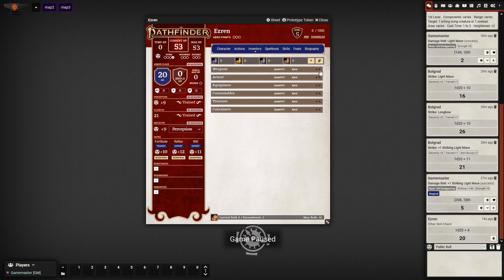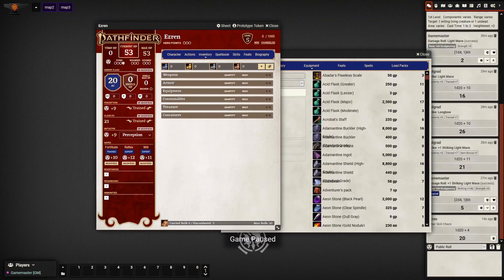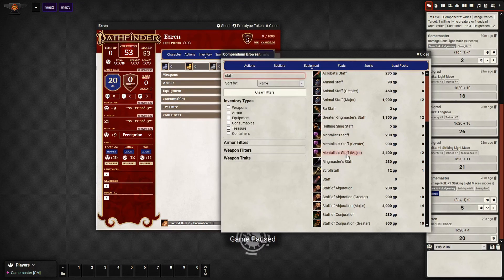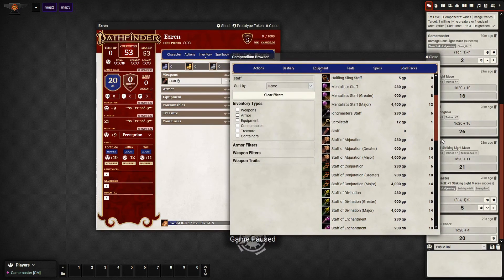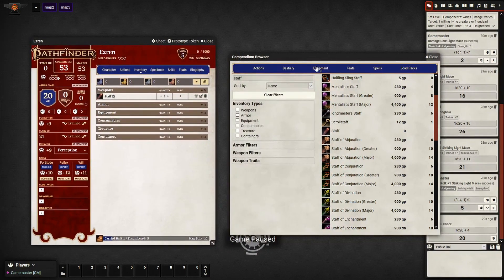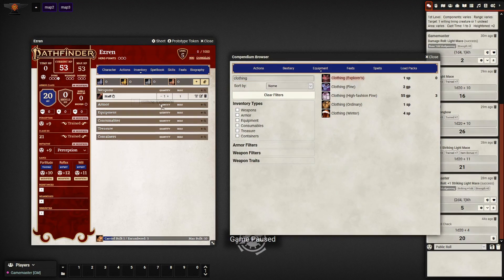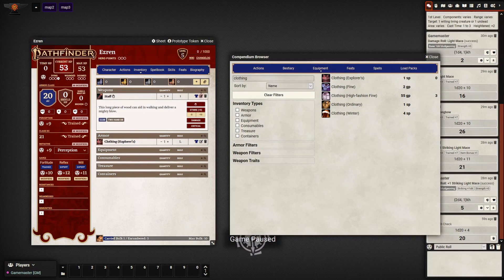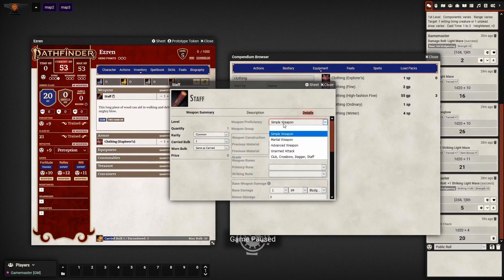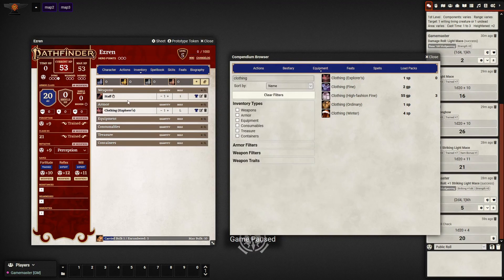Let me show you — go to the inventory. The weapons he has are a staff. What you do here is open the compendium browser and just drag it into the character sheet — that's how you add weapons. He's also got explorer's clothing, which is his armor, so you'll need to check that. You'll notice he's got 20 AC just for having this in his character sheet.